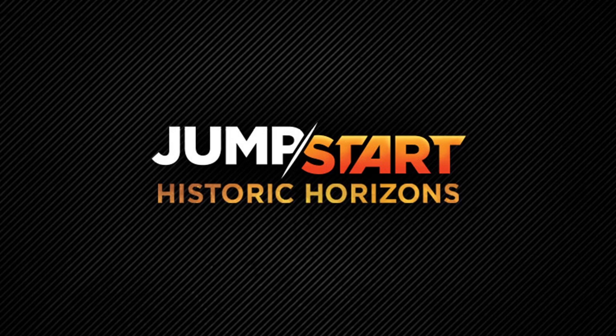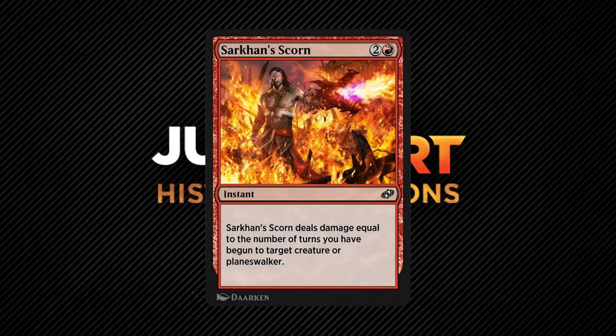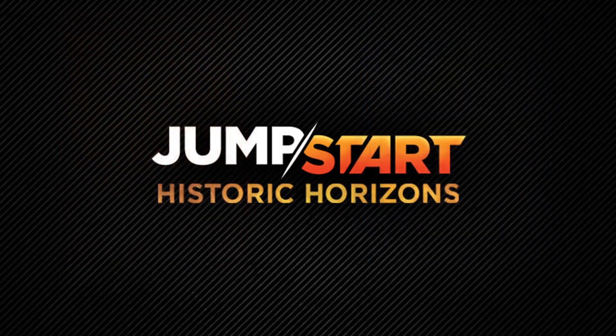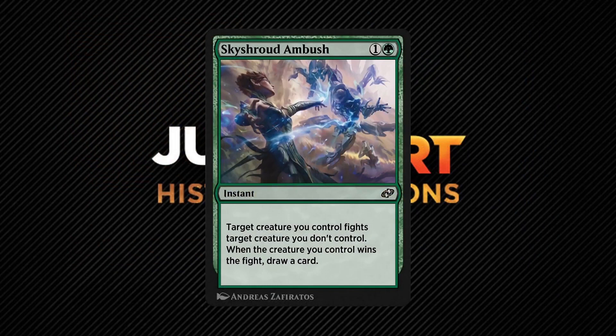Let's start with the cards that can work just fine on paper without jumping through any hoops. It's kind of surprising they're here since they seem like more of the same type of Arena exclusive cards previously released — neither of them have an element of randomness nor any of the new digital-only mechanics such as perpetually, conjure, or seek. Sarkhan Scorn has you keeping track of how many turns have passed in a game, which is super easy to do, and then that's the amount of damage this spell deals to a creature or Planeswalker. This effect isn't the first time it's appeared in paper either.